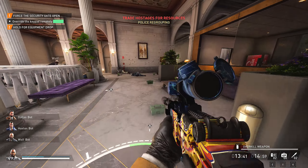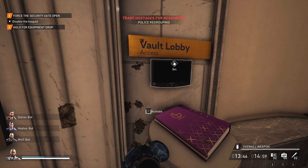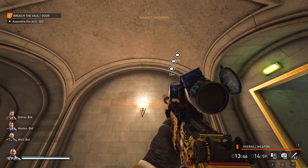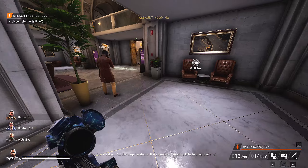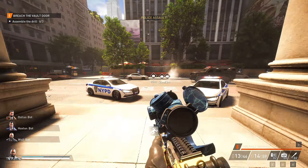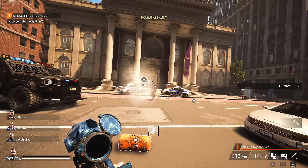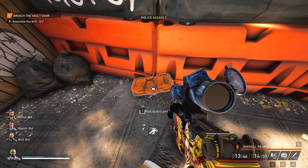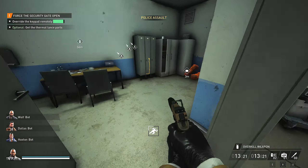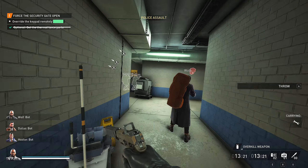When you play Golden Shark normally without any favors and go loud, you go through the downstairs area, open the yellow gate, then go upstairs to open the door into the vault room. You then have to penetrate the vault using a thermal lance. Normally, the thermal lance parts — three different parts — are dropped out in the middle of the street, so you have to run out and expose yourself completely to get them, risking losing a lot of health, armor, and possibly even your life or your teammates' lives. However, with this heist-specific favor, the thermal lance parts will actually be downstairs in the garage by the employee lockers — three bags you can just loot without having to go outside and expose yourself or your team.